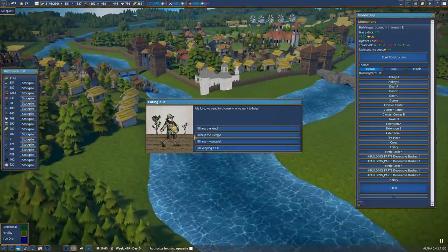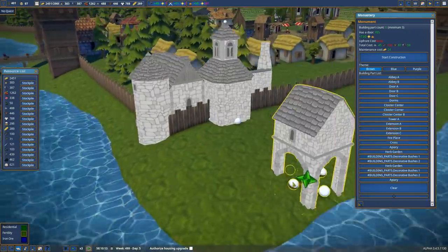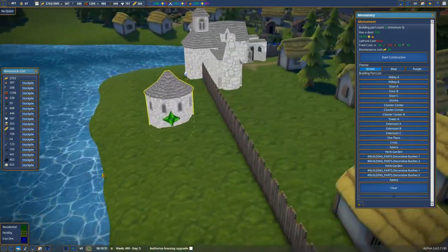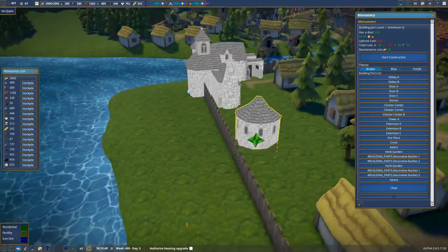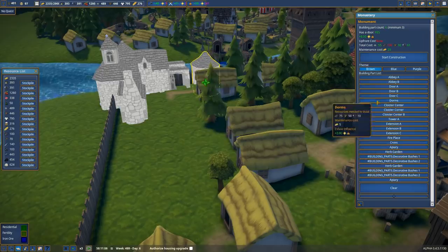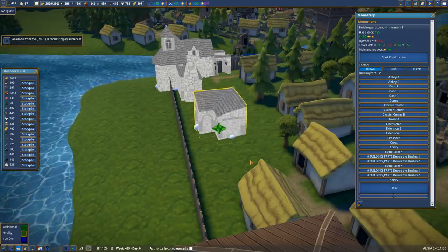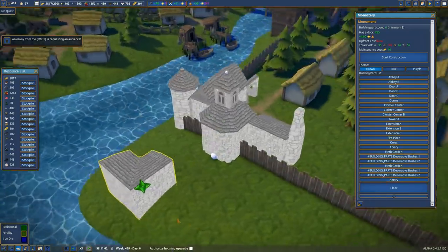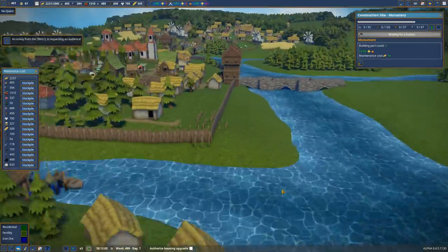There's so many cool bits — it's such fun. You can go completely crazy. Extensions, dorms, close to corner — oh man. I think we'll leave it at that for now. So we'll start construction on that — cha-ching, off you go.